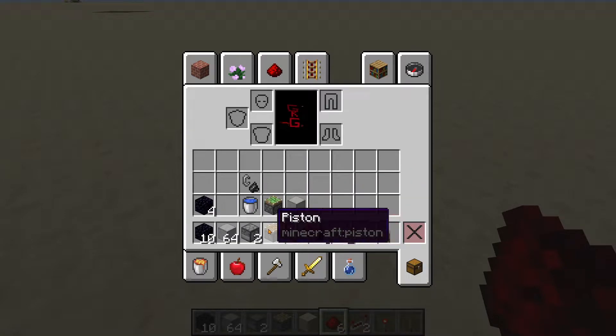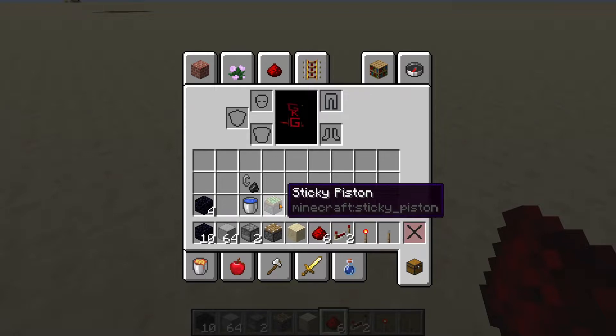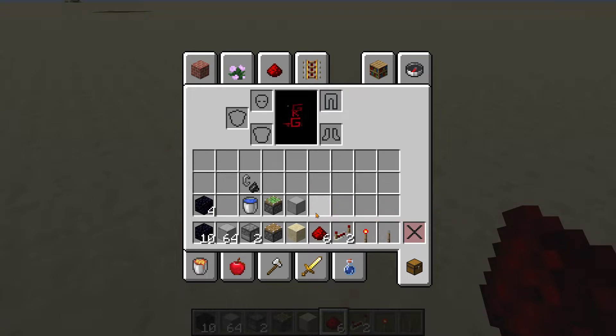Then you will need to make a choice. You can either use a piston and a block with gravity, such as sand, concrete powder, or gravel — or you can choose to use a sticky piston and any block that can be pushed and retracted by a sticky piston. Your choice. You will then need 6 redstone dust, 2 repeaters, a redstone torch, and a lever.